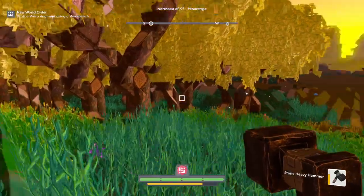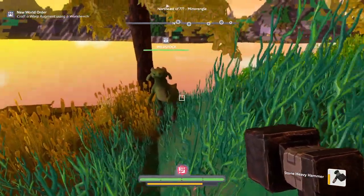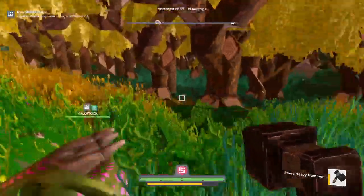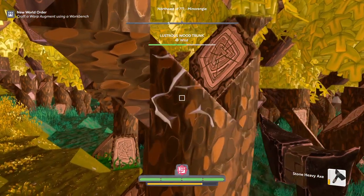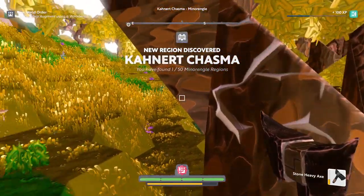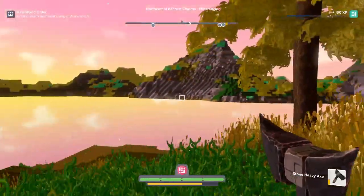So this is a Temperate Lush planet. I came from a Placid Lush world. This one's Temperate, so I guess that means it's different in some way. It definitely looks different than the planet I came from. What kind of tree? Lustrous wood. It's really pretty here.